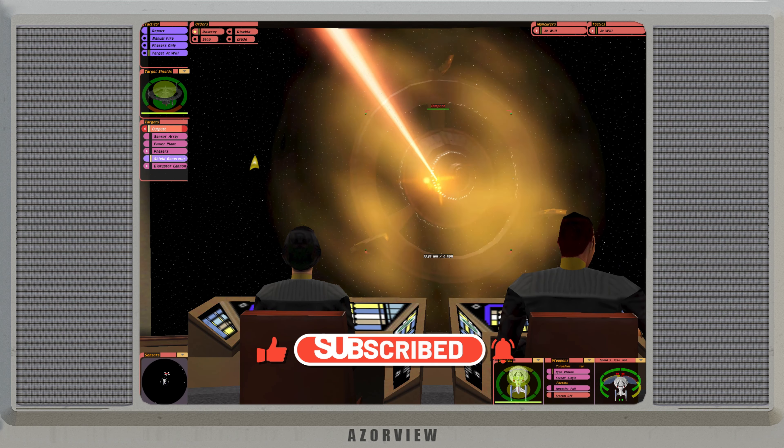Bridge Commander starts off with a set of tutorials to help you familiarise yourself with all of your new ship's functions. This is done in-game under the pretense of testing out the new ship and crew under your command, so everything feels really immersive while you're learning the basics in a somewhat safe environment. It doesn't take too long until you head off on your first real mission and need to put everything you've learnt into practice.